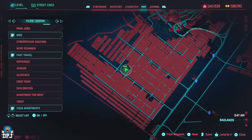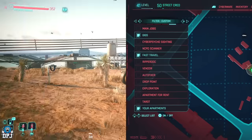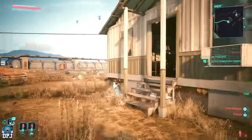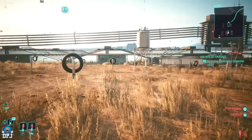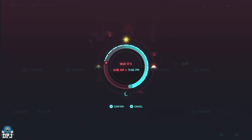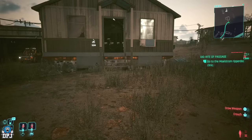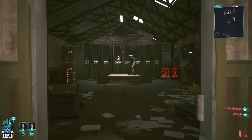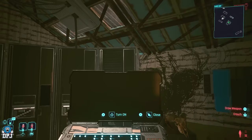First things first, you need to come to this point on the map. It is out in the sticks so you will have to drive a bit from a fast travel point nearby. Once you get here, you'll notice there's a secret room with computers, servers, and an arcade machine with the Arasaka 3D game on it. Ignore that for now — what you want to do is skip time until you get to just before 4am. Then stand in front of this computer on screen.